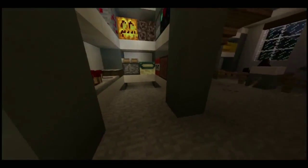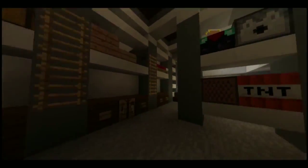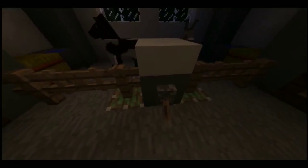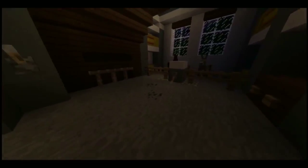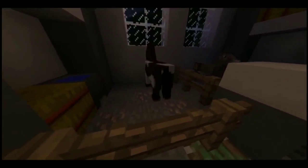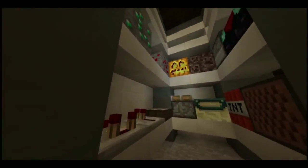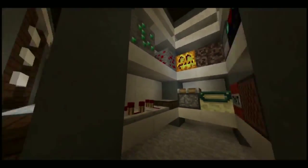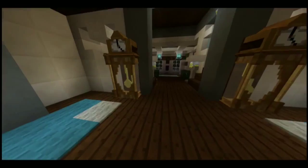Then through here we've got some sort of storage room which is just awesome. It stores two horses and it's got a little redstone door to let them out, which is pretty cool. So we've got a donkey and we've got this big sexy beast right there. Then we come through and we've got just general redstone bits and pieces.